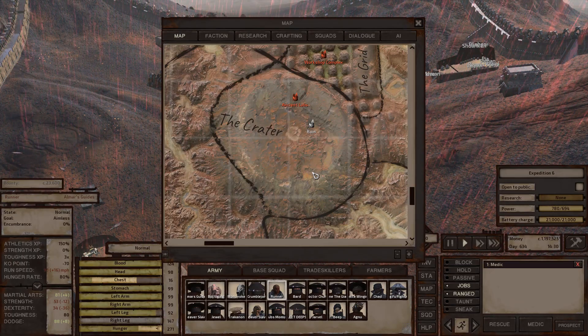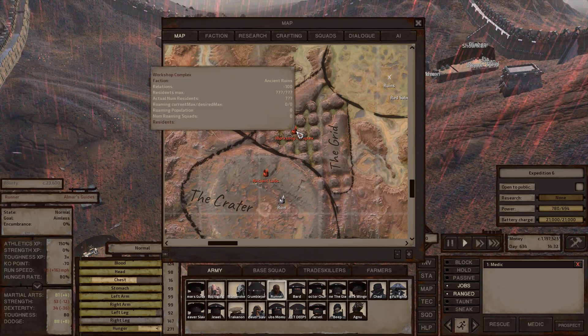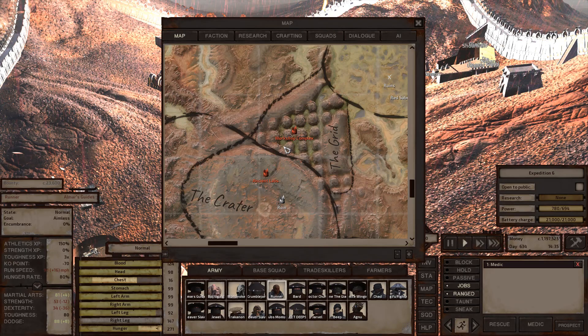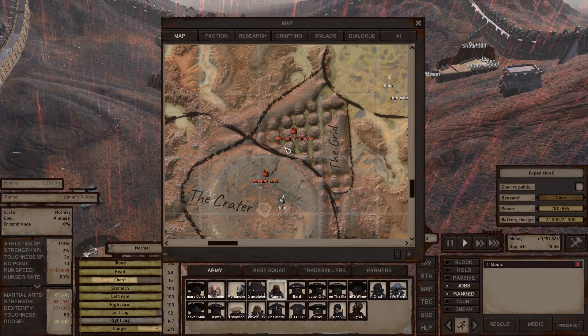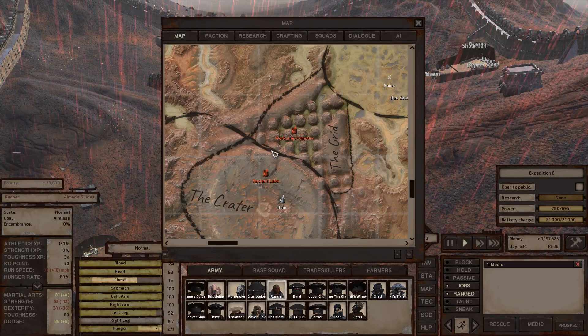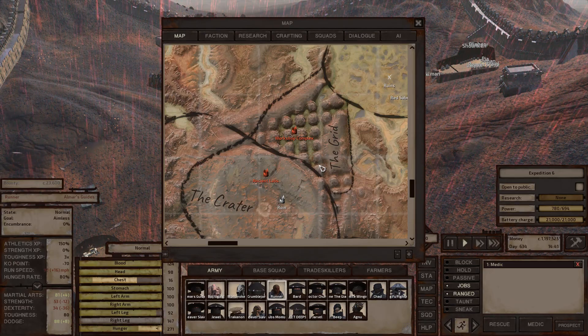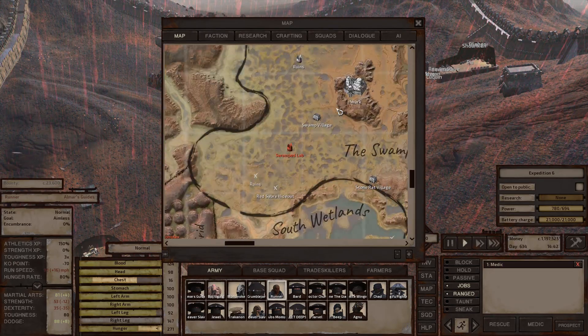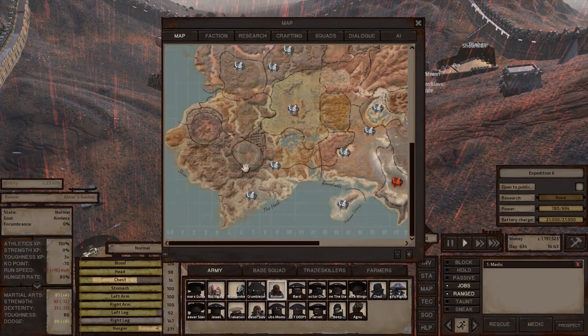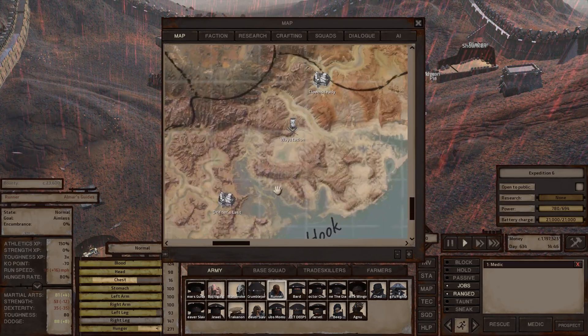The Grid has the workshop complex, which has no loot itself. However, there are two locations south and west of it that are not marked on the map — both will have loot including ancient science books and engineering research.